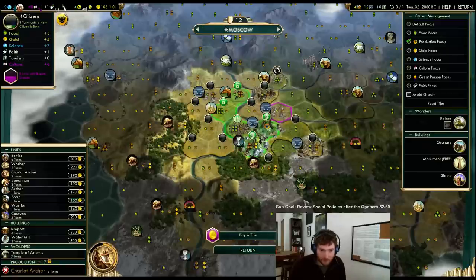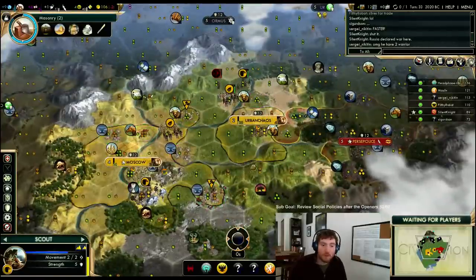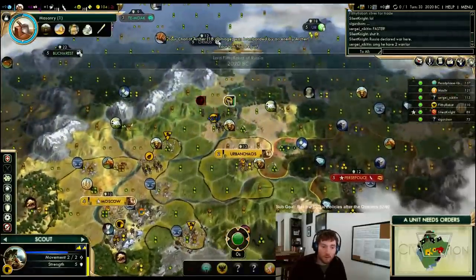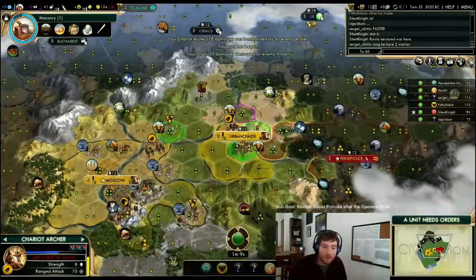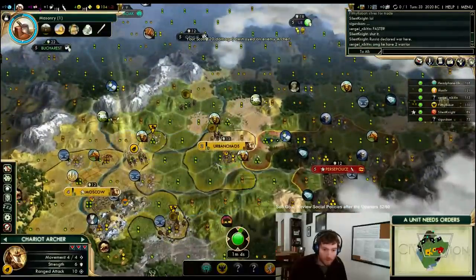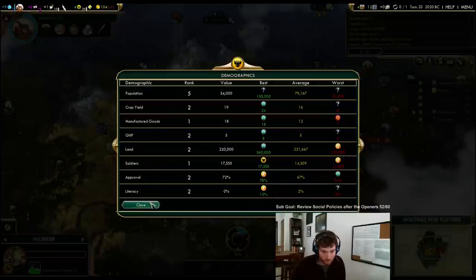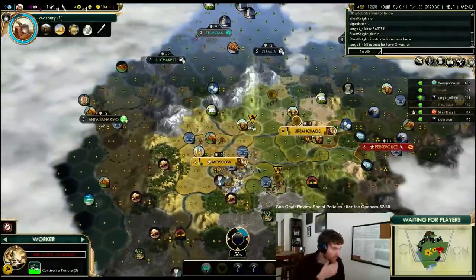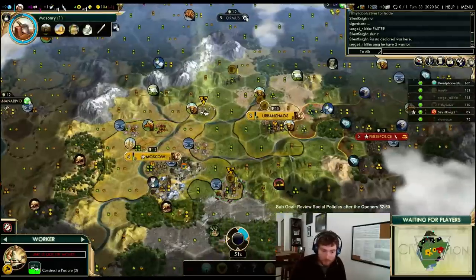Wow — three iron in the capital, that's amazing. Work this, work that. Kill that. Move to there. Move there and heal. Get in here. Four iron — yeah, four iron. That's very good.